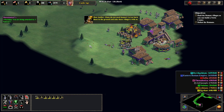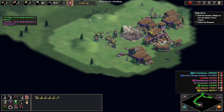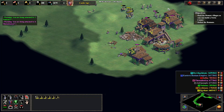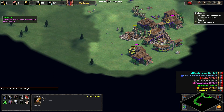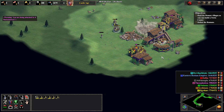So I got bad RNG here. You can see that the monk actually got a conversion off. So I was already a little stressed out about the run, and then my Tarkins ran off and went and attacked archers instead of working on houses. So we're just going to focus down the archers, use our cav archers to mow them down, and then keep the Tarkins working on the houses.